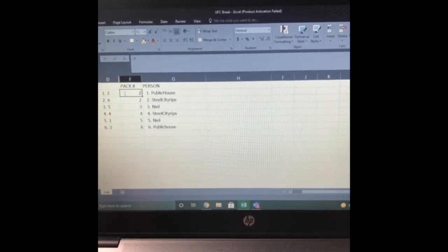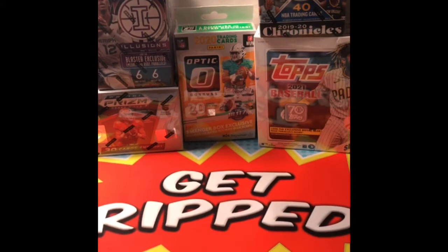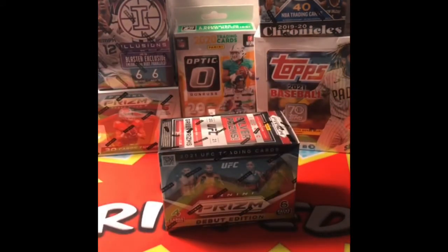Public House has pack two. I got pack six. Neil's got pack five. I've got pack four. Neil gets the first pack, pack one. We don't do fire here, we do glizzies — Costco hot dogs. All right, let's get into it. First pack going to Neil.